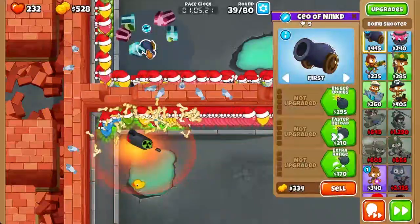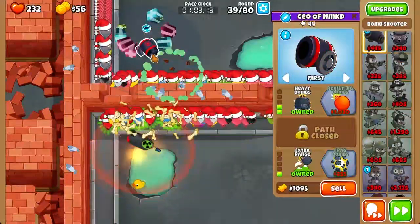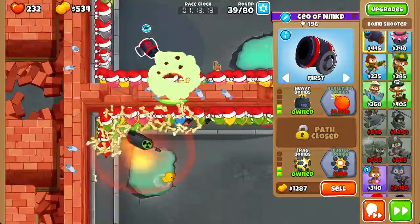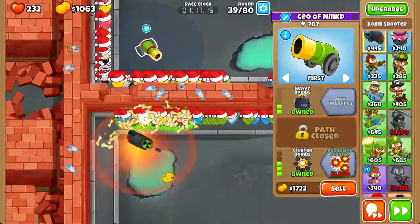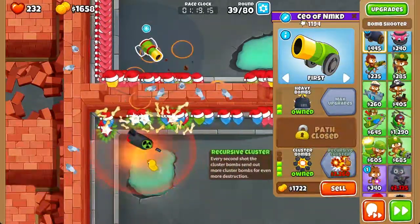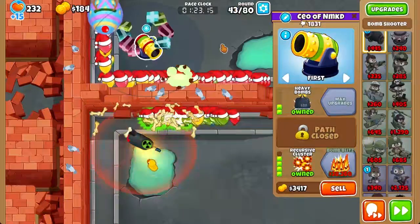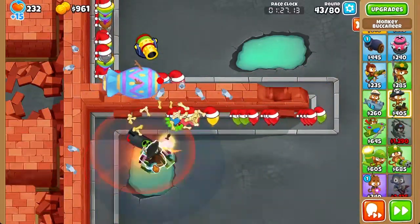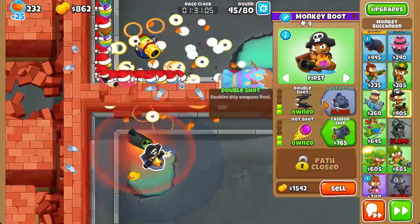Next thing: bombs. Just get a 2-0-3 first. You want to lighten the load so that the later defenses don't have to deal with everything when it comes to MOAB-class bloons. Once you hit 1700 in cash, you can send to round 43. Then you want to get a boat here. Once you get a 2-2-0 boat, send to round 45.